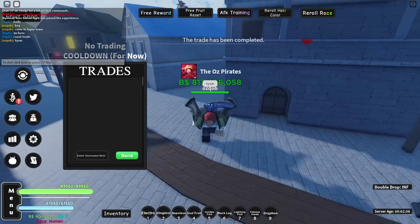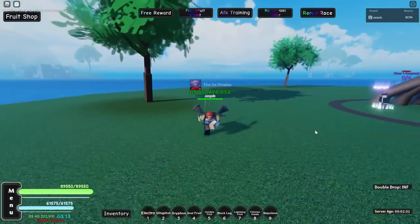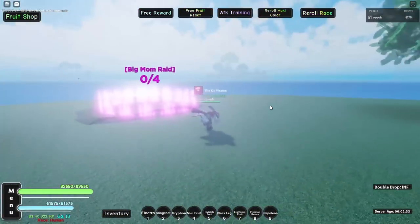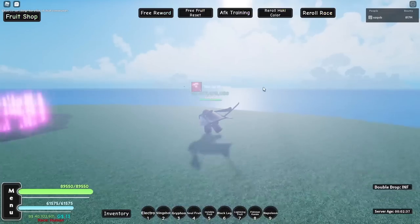There you guys go - we got Griffon! Here we go, let's just equip it. But before I showcase the sword and all that good stuff, we actually have to still get Spy Cape, so let's head over to the Outlaw Island and get Spy Cape.